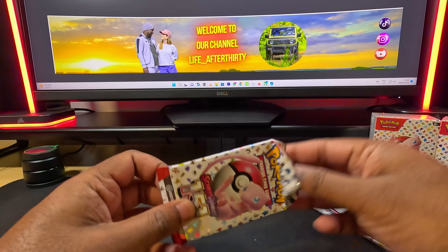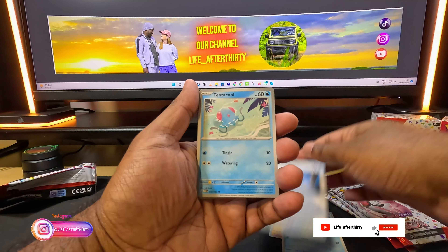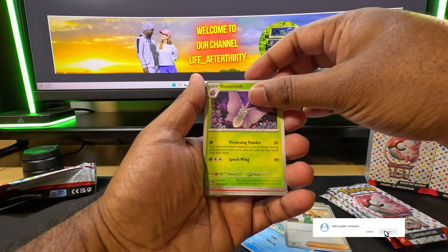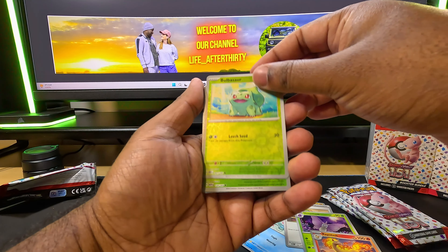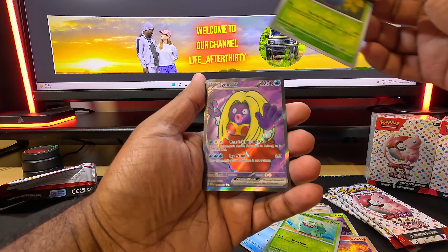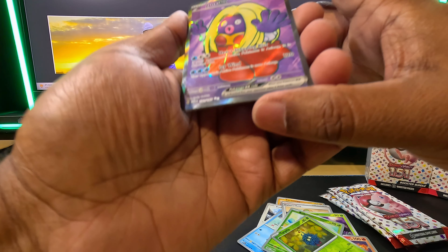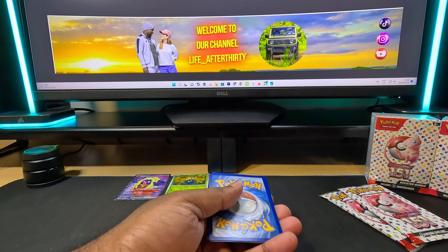Pack number one: Doduo, Tentacool, Daisy's Hump, Venomoth, Rapidash. Bulbasaur - oh it's holographic! Tangela. It's rare, so cool! Let's open the next pack.